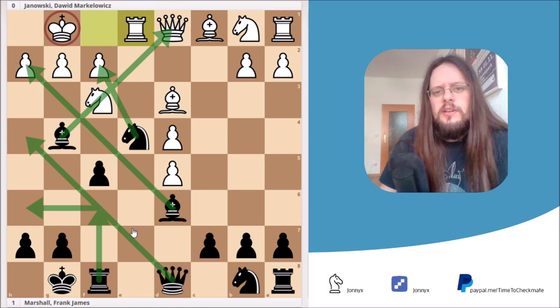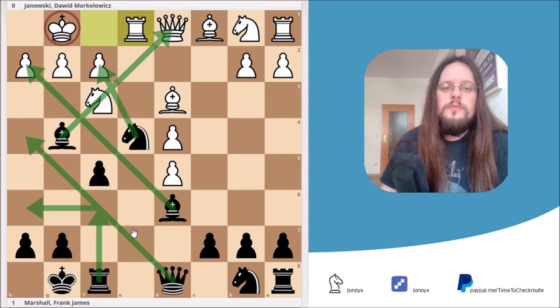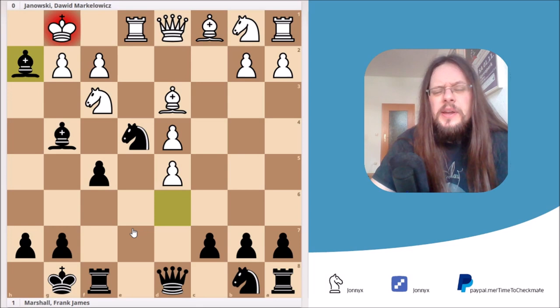I'll give you another three seconds to pause the video with that hint in mind. Well, I hope you've found the solution. The right move is bishop takes h2, check! It's not a clearly winning move — that's why it's probably hard to find — but it's definitely a move that gives Black a better position.